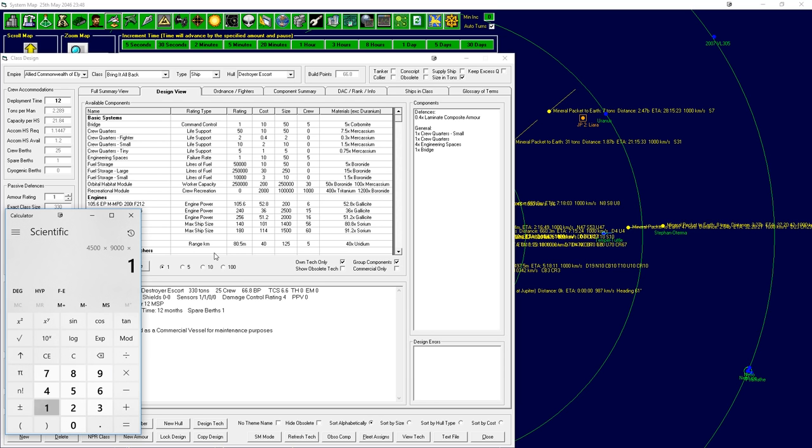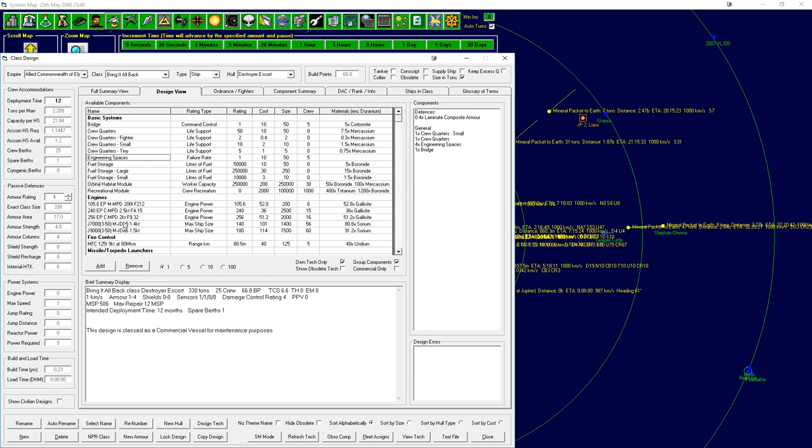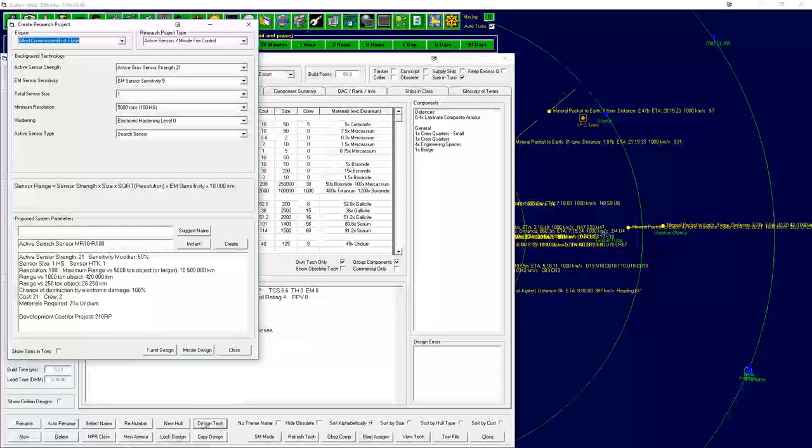We need to decide our minimum speed for this fleet. It's a pretty early fleet; I'll say 4,000 is our minimum, but I'd prefer to get 5,000, so let's call it 4,500. We want 4,500 speed on a 9,000-ton ship. Calculating: 4,500 times 9,000 divided by 50,000 gives us 810 EP needed. If we went for 5,000 km/s that would be 900 EP - let's try for 900 EP.